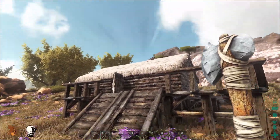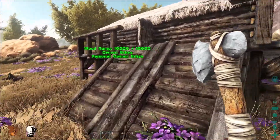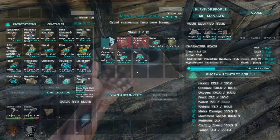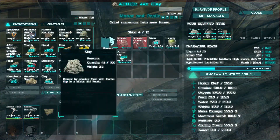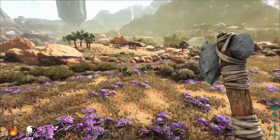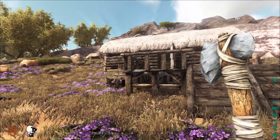Guys, this house is completely useless. Welcome back to Scorched Earth with Bea. We are collecting clay right now and getting out of the house. We're upgrading it to the Adobe — we're doing a version 3.0.